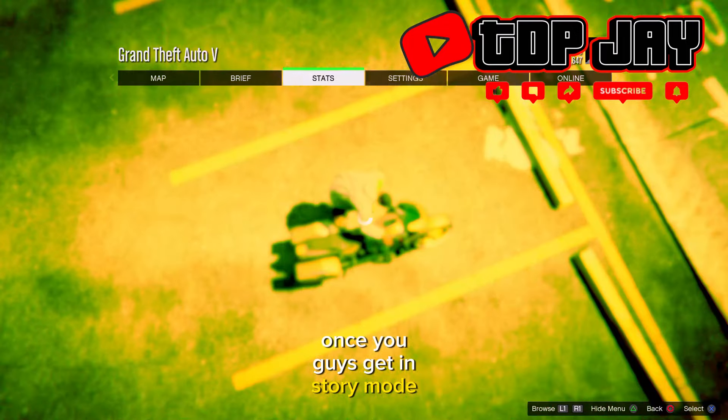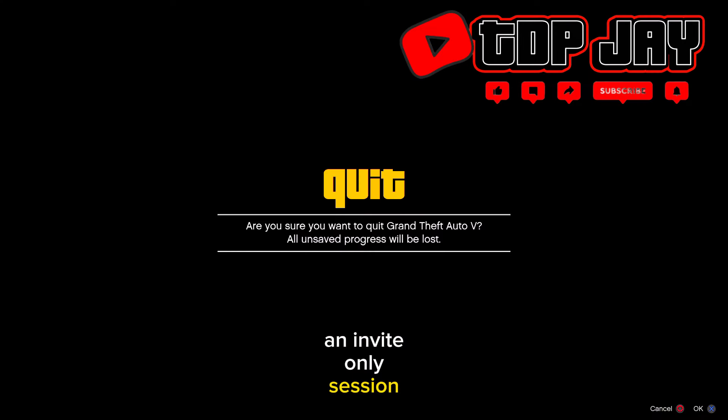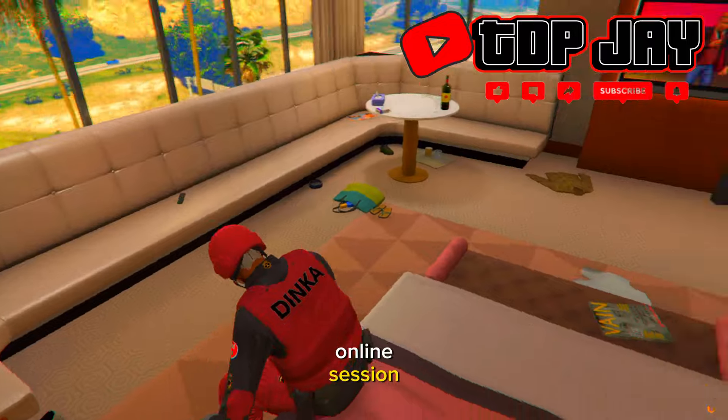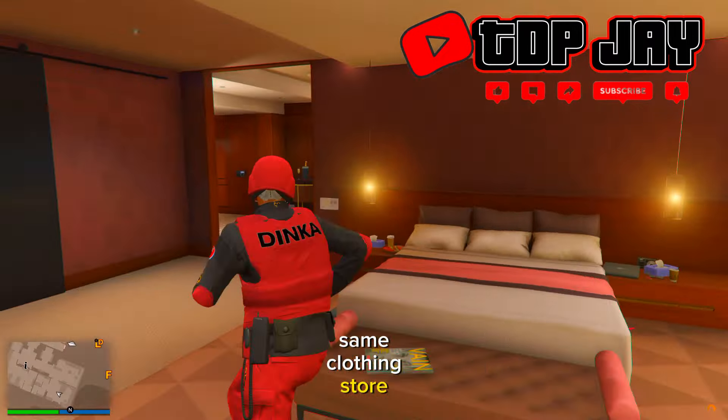Once you've deleted the character, press circle or B to go back to story mode. From story mode, press the pause menu and create an invite-only session.